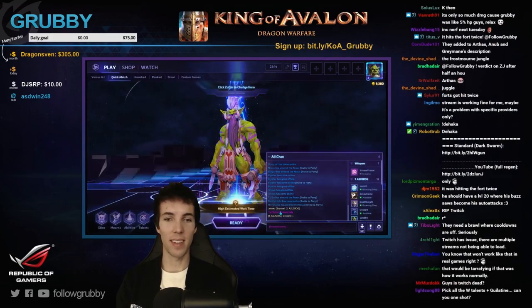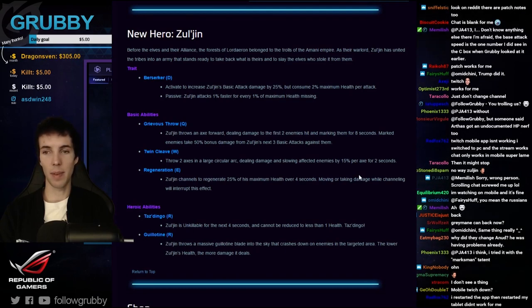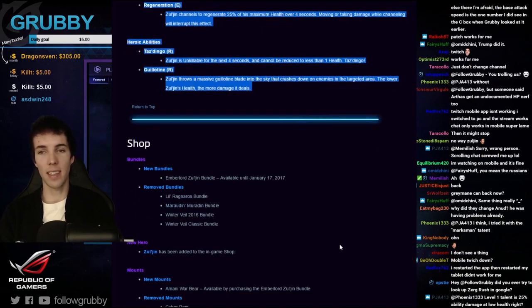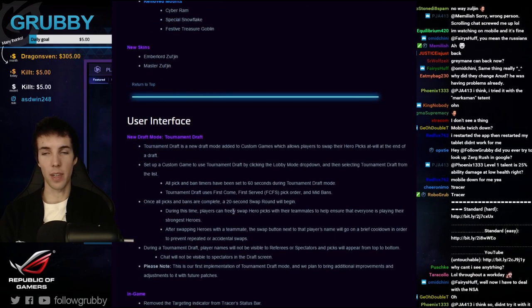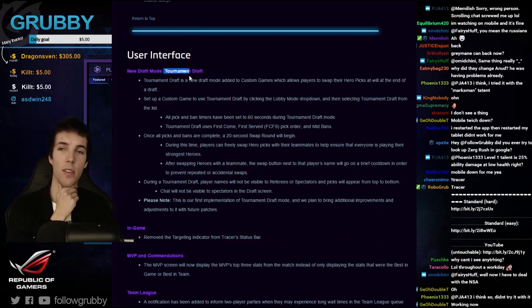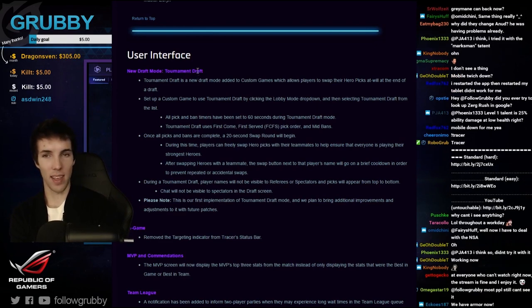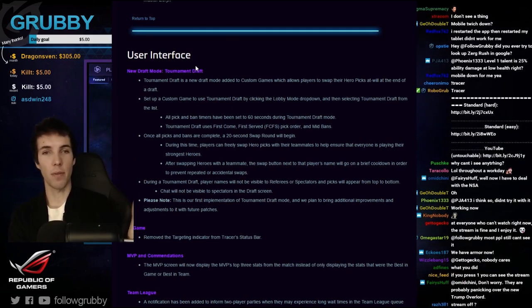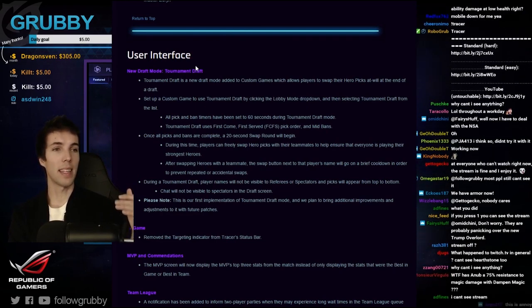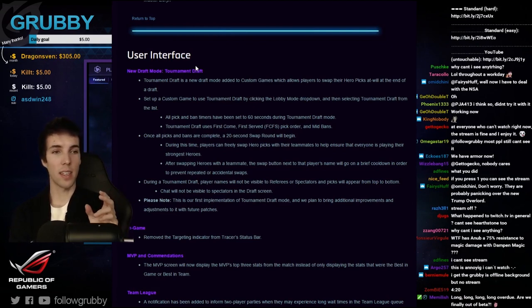It won't work like that in real games. So the patch notes for today — there's been a number of changes about resistance and vulnerability. Zul'jin was just released together with some new bundles. The first change is the tournament draft: there has not been a proper tournament draft in-game because specifically the swapping of heroes between players was missing. Hero League still won't have hero swaps — the top pick locks first.